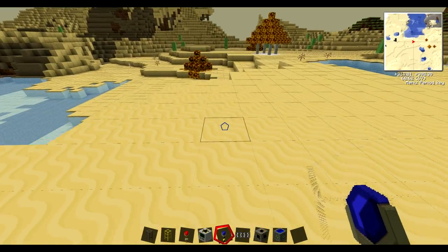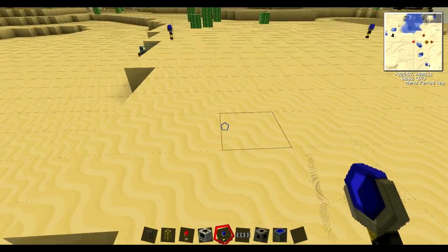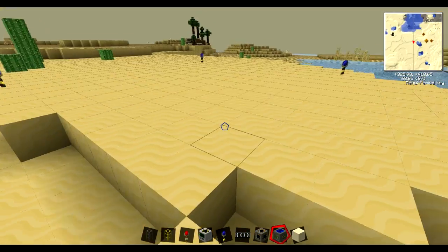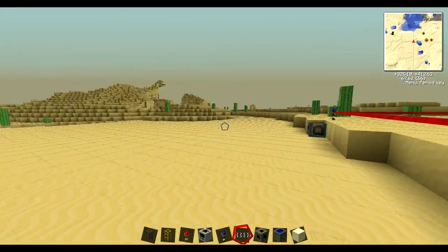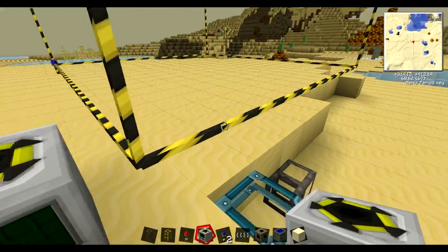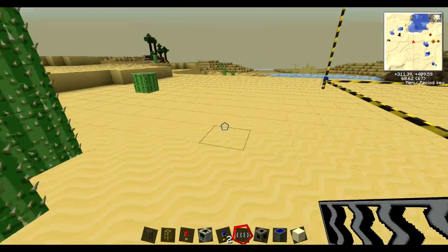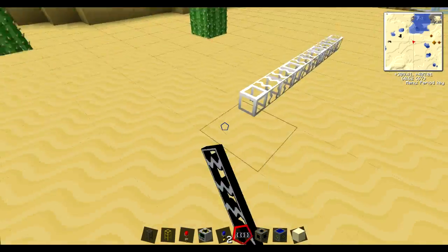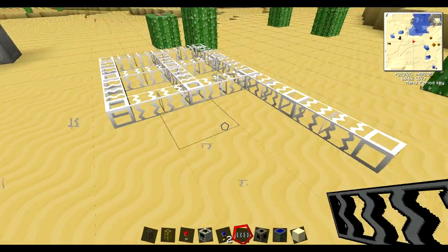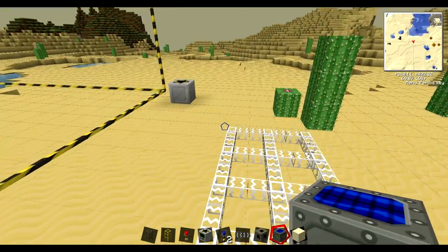First of all I'm just going to lay out a quarry — not a huge quarry. So there you go, here's the quarry. Now what I'm going to do is place down some solar panels. Glass fiber cables, sorry — by the way, glass fiber cables are the most efficient cables to use.